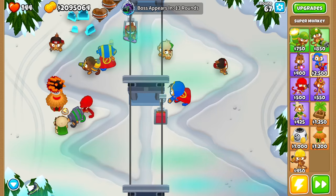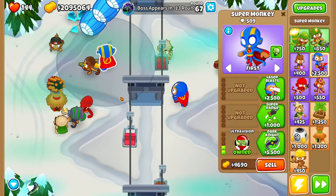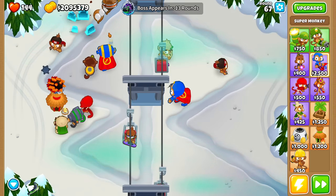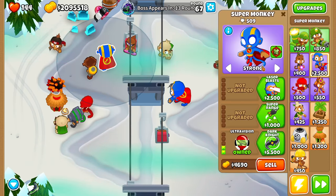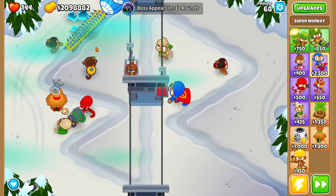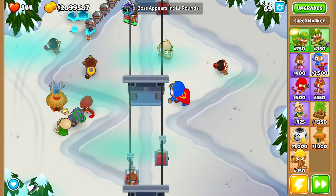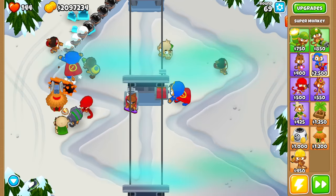I just bought the Super Monkey. It can see the camo balloons, but what is it doing? It is just shooting them back - it has like unlimited knockback or something. Oh, if we send it to camos, it could literally send every balloon back - look, it is sending nearly every single balloon back. That is hilarious. Let's go for the Dark Knight. Wait - is that the Permaspike? Is that the Permaspike? No way. I'm glad I sold it because literally that would destroy every single balloon. But apparently it doesn't have lead detection.